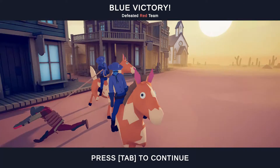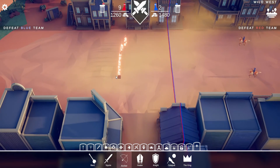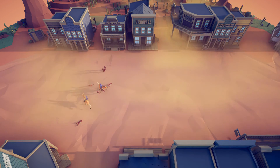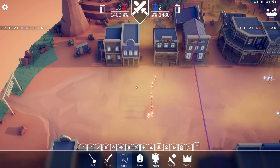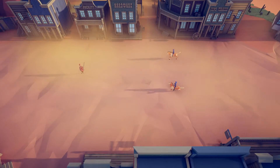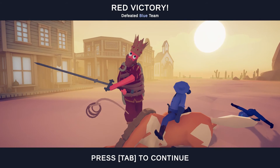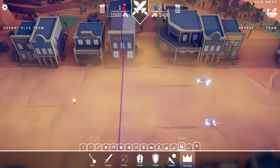They just zip around, sometimes lasso units, other times run them over. Against 10 archers, the archers got demolished. The Lasso is overpowered. However, against large units with a lot of health they don't do that great, mainly because the lasso doesn't do a lot of damage, and if the horse gets stuck it's barely doing damage and the enemy can kill them.